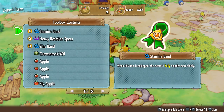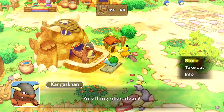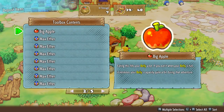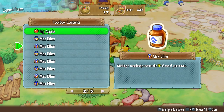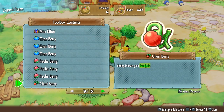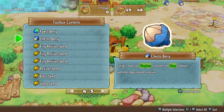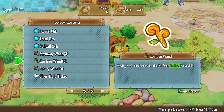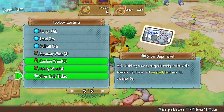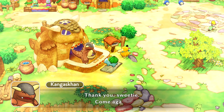We visit Kangaskhan Storage to organize everything. I definitely don't need any more gravel rock. We press the wrong button by accident. We also don't need more big apples, and we have so many max ethers — I don't think I need many of those either. We don't need more than one Pecha Berry, and we'll keep the Chestoberry in case we need it. The Stay Away Wand seems pretty good. Now we're at 24 out of 48 — that's quite nice.